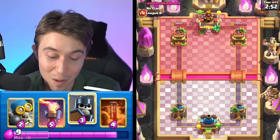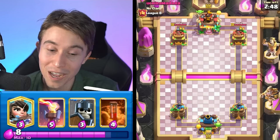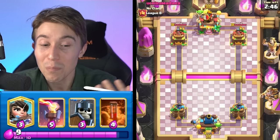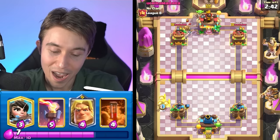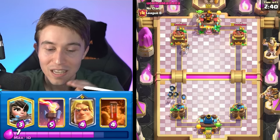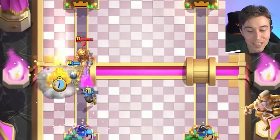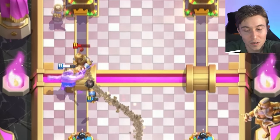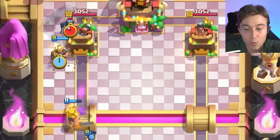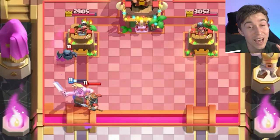Snowball wasn't going to give me much utility there because it doesn't kill Rascals, and the Prince and Royal Giant don't get pushed back by Snowball. That's why it's really important to switch and choose cards last if you're not sure you need them. The Snowball was nice to have as a starting option if there were no other small spells, but since he already had so many small spells he wasn't going to choose it — which gave me the flexibility to take it.